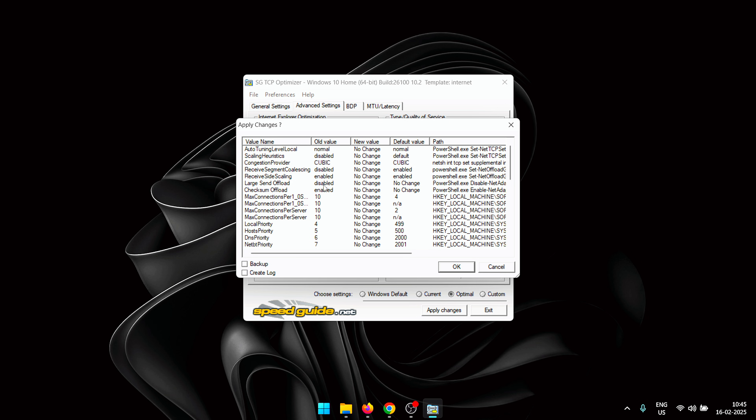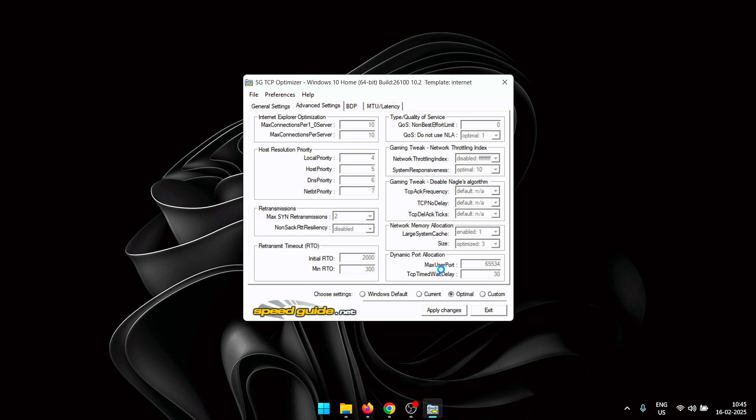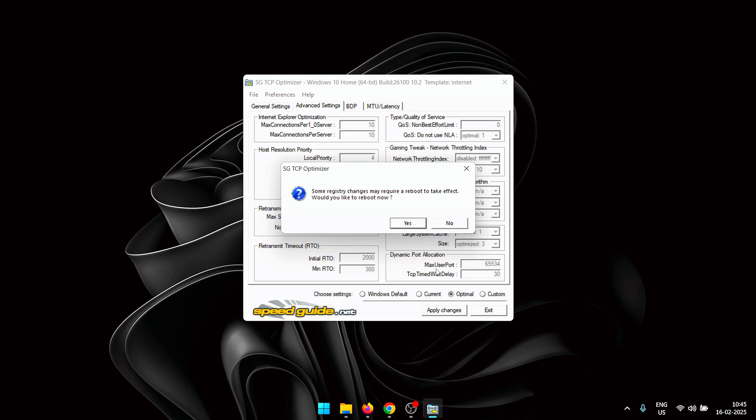Once you've selected the optimal settings, click on 'Apply Changes.' It will show you a list of all the settings that are going to be changed and those that won't be. Click OK and it will apply the settings — this should take just a few seconds. Once successfully applied, it will ask you to reboot your PC. Click Yes and these settings will be applied on restart.